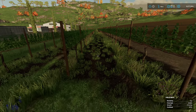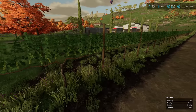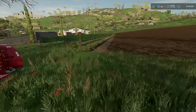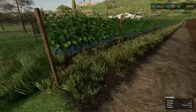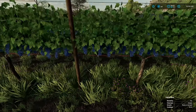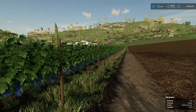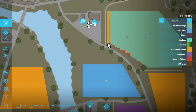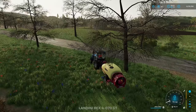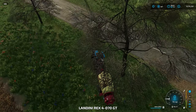We skip forward another two days and here's what they look like now — lovely dark grapes and full vines. In the mini map they have turned the orange color of ready to harvest. With that in mind we'll go and get the harvester and a trailer and start harvesting.